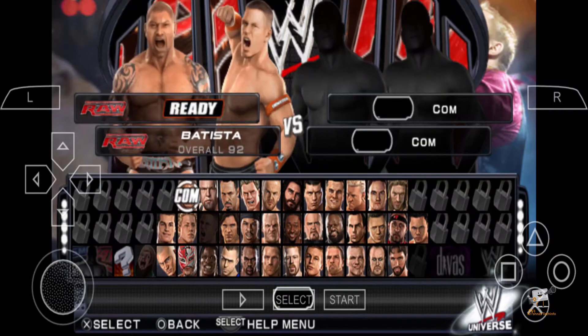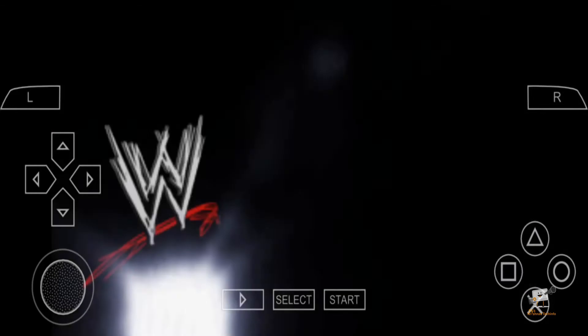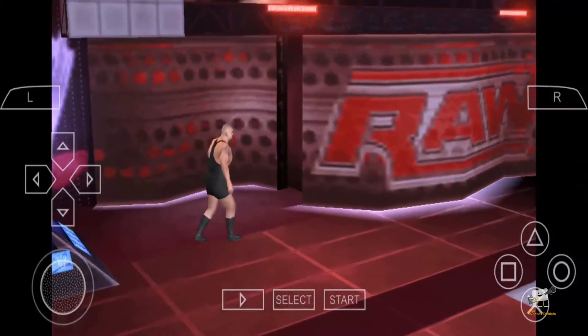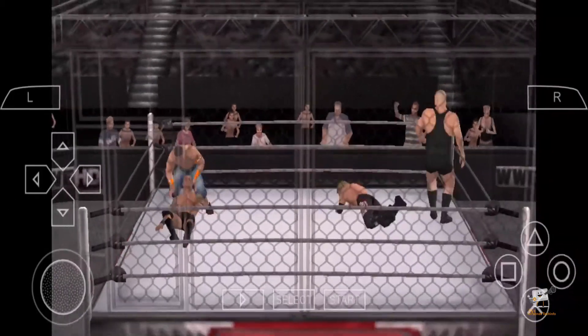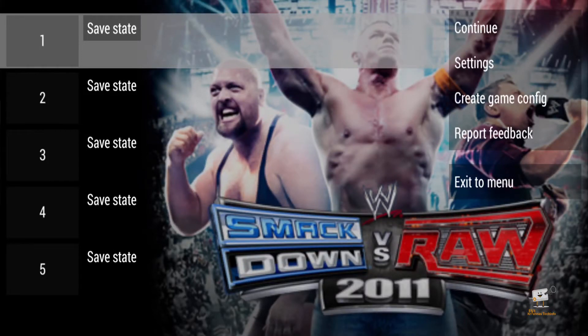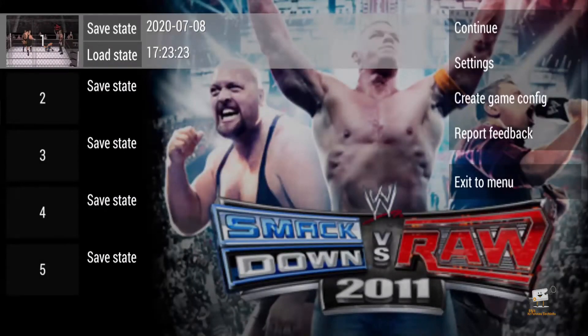Let's select the wrestler. Now we have to save the game — save the back button and save the current state. Then close the game and play again.